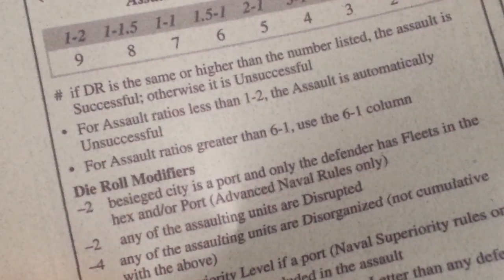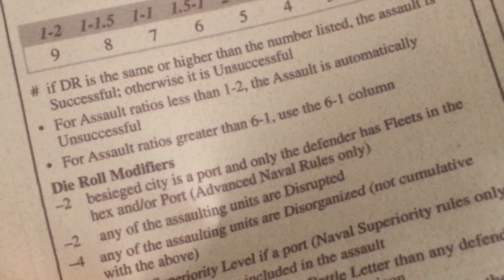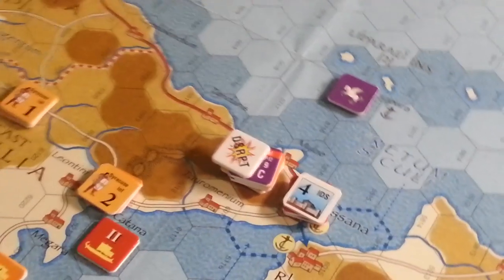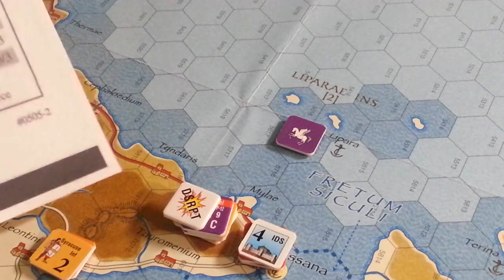You can only roll a nine unless you have DRMs. But it says for assault ratios less than one-to-two, the assault is automatically unsuccessful. You'd think there's no point in doing that — the last thing you want is an unsuccessful attack and possibly suffer losses. But you're going to suffer losses no matter what in an assault. On a successful assault there are DRMs applied to the roll, and since I'm disrupted it's minus two to my die roll.